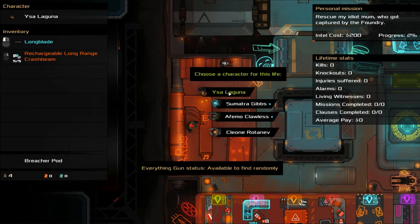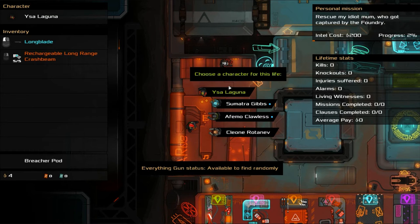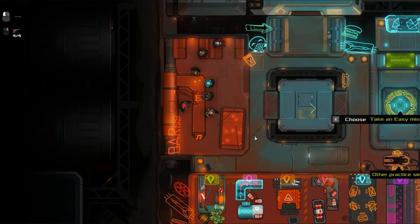It's time to retire. Now I have to pick one of these random characters. Everyone starts out with a tiny little bit of money. Every single one of these characters has a different personal mission they start out with. This person's is to rescue my idiot mom who got captured by the foundry. This one is rescue my daughter from off-world security. This one is steal a prototype to make enough money to pay off my kid's debt. And this one is kill the officer who murdered my sister — I think we're gonna have to go with that.